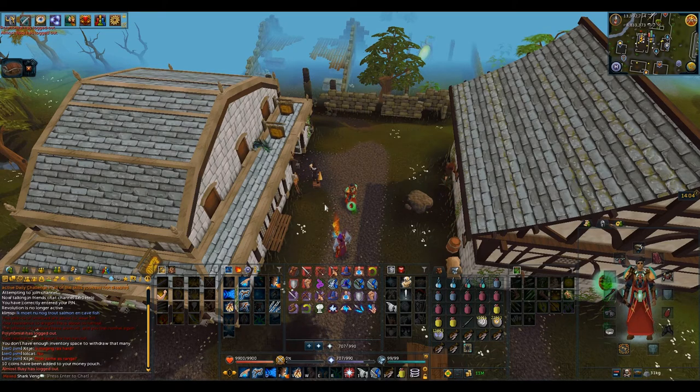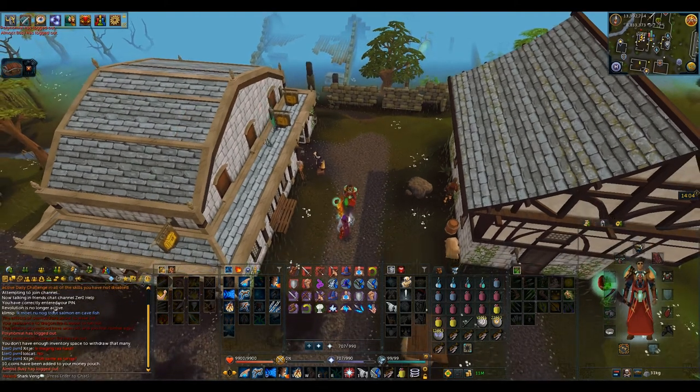As far as familiars go, I would recommend taking a pack yak for your first attempt so that you have enough spare food to learn the rotation. For later kills I would recommend taking a DPS familiar — take an ice nihil to improve your accuracy.